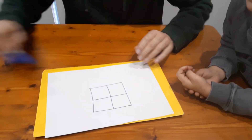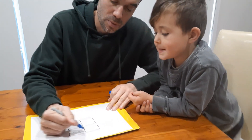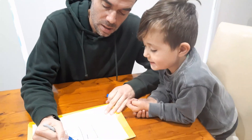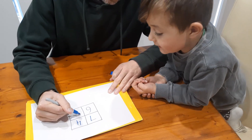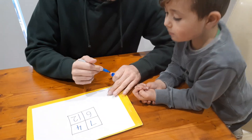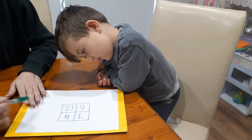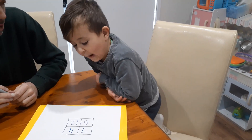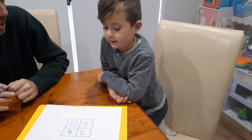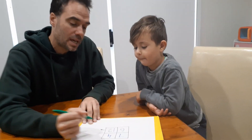I'll go first. I'm going to put four different numbers in the grid for Isaiah. Isaiah, out of these four numbers, which one do you think doesn't belong? Okay, why does 12 not belong? Because it's the biggest number.